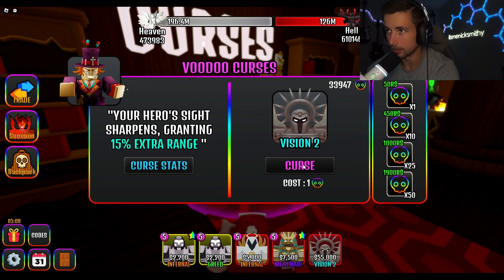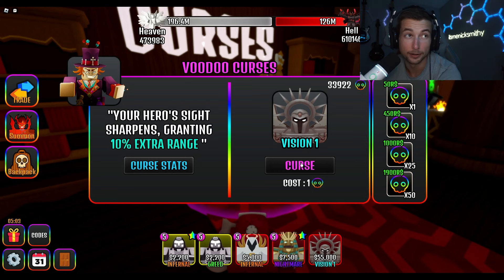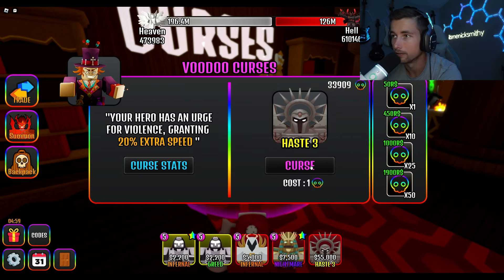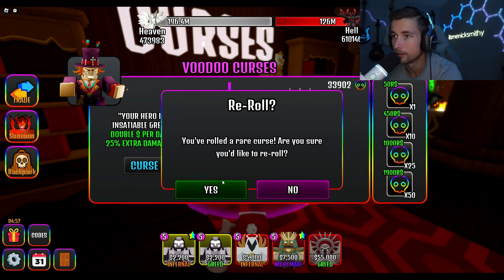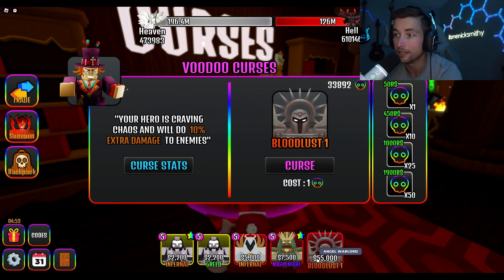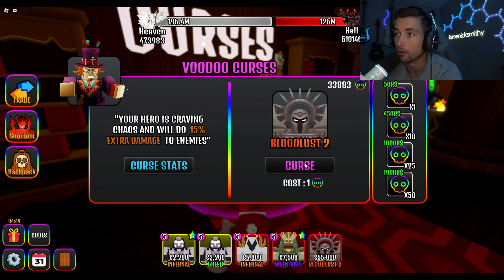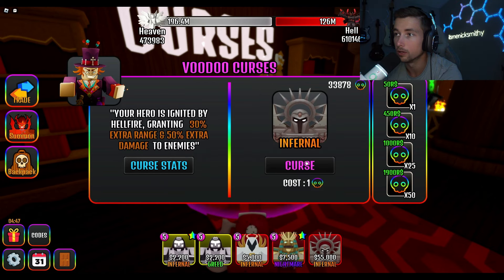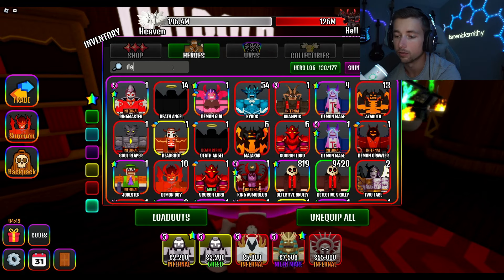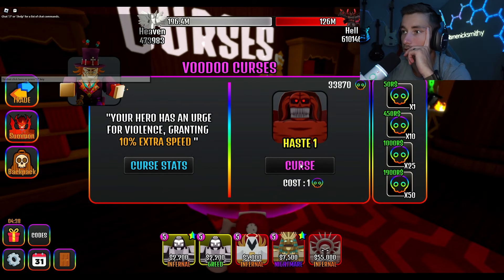Let's do a little speed run - at least get Infernal. Better not give me Nightmare because to be honest I'm probably not going to use this hero very much. I'd prefer to save Nightmare for a better hero. Oblivion please - Greed? What do I look like? Also this dude costs 55,000 - 55,000 is a lot bro. What's up with all these new heroes costing crazy amounts? Okay, Infernal - we'll take it.